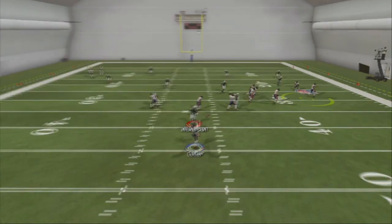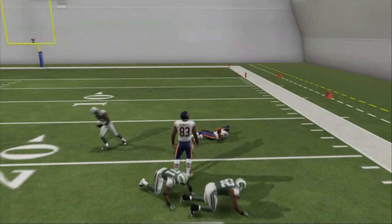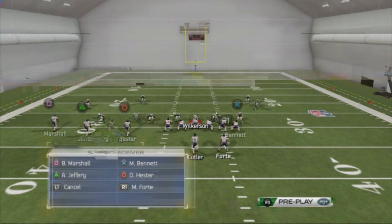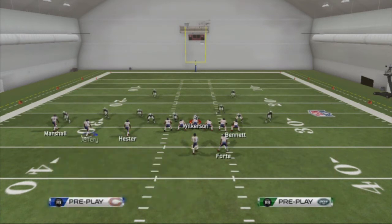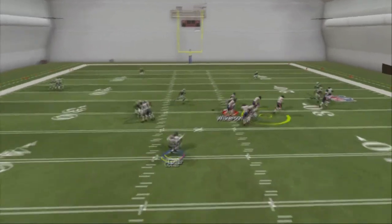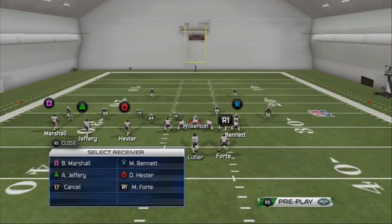If they have press coverage — like two man under — they're going to be pressed up on the image. From experience, the delay screen here is really effective in situations like this. We drop back, the drag gets over and creates space, and we've got blockers for Devon Hester to take to the house. The last read in a two man under max coverage situation is to drop away and hit the running back — you've got blockers and it's basically a running play. Everything breaks down? No reason you can't hit the comeback route with Brandon Marshall on the outside. That's the basic principles of the trips tight end formation.